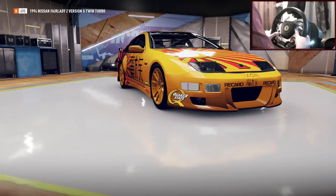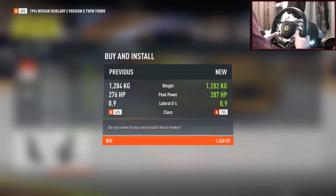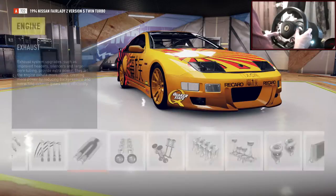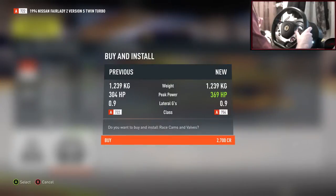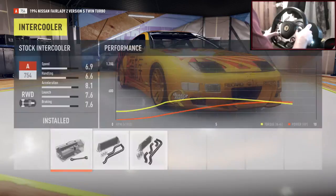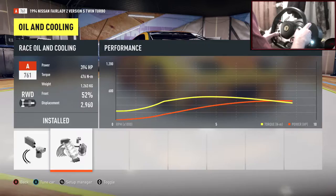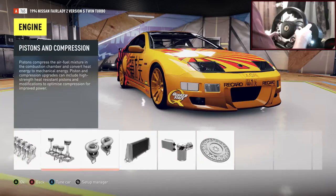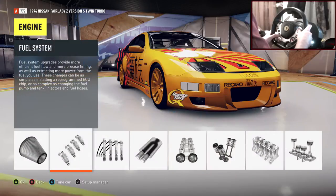Now onto the engine. The car weighs around 1,200 kilos, so 400 to 450 horsepower should be plenty. Stock it's got a twin-cam at 385 horsepower. Push it up slowly — all-in cooling gets us to 394. Chuck on the flywheel for a bit of weight reduction. Fuel systems gets us to 413 horsepower. I think that's about right — let's jump out into free roam and start sliding.